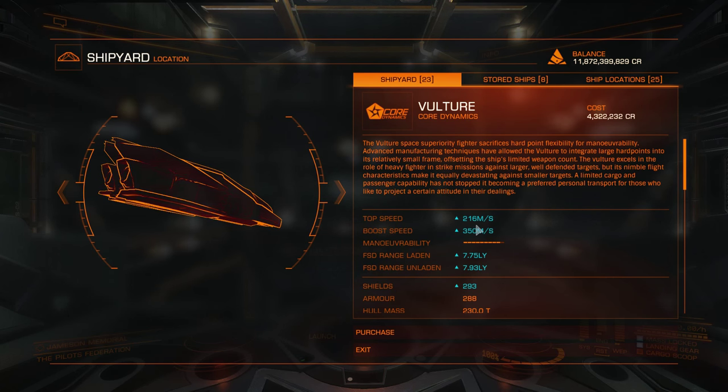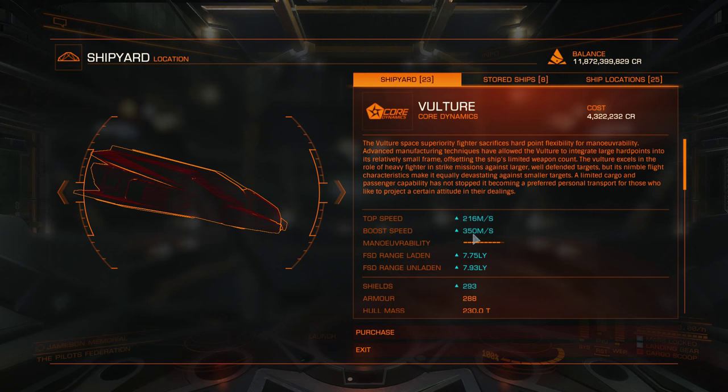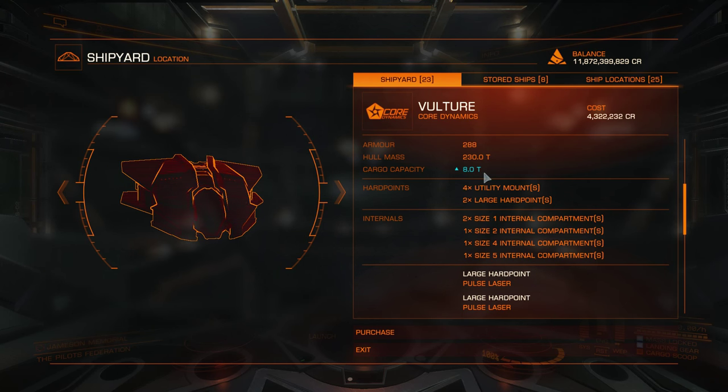This is the description for the ship: top speed, boost speed, maneuverability, frame shift drive range laden and unladen. These stats are for the stock variant. You will be able to greatly increase jump range, shields, armor — cargo capacity also is for the stock variant.